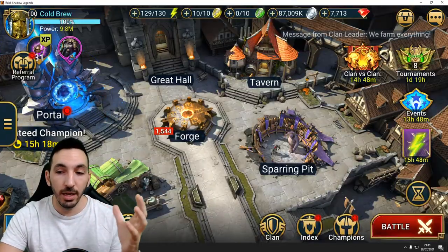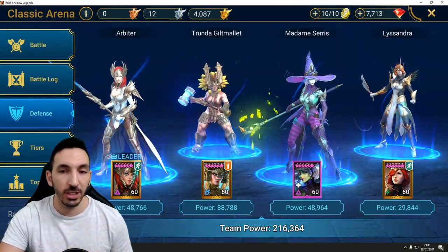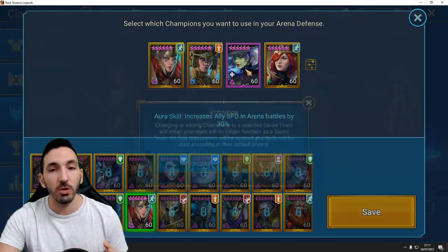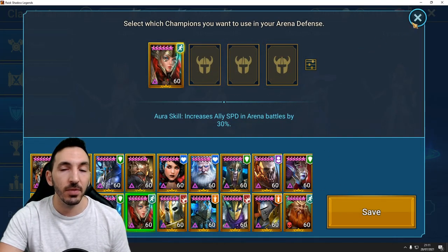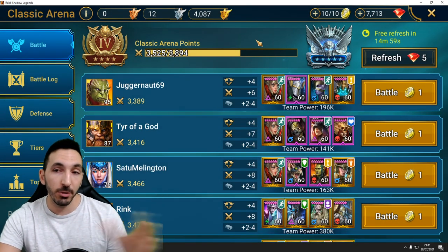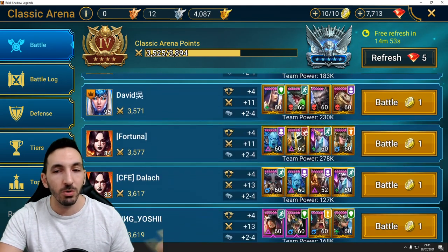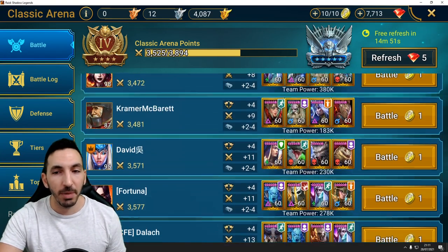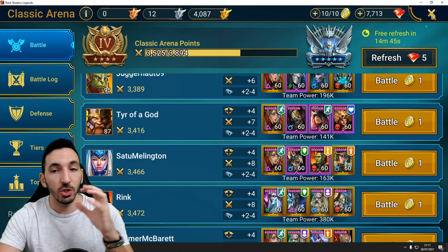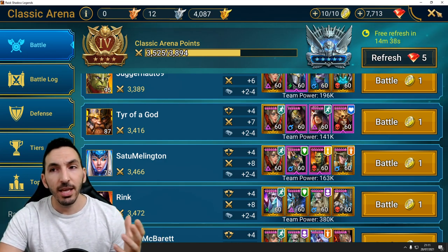Next up, we'll have arena events. Be sure to have your arena team ready, and always place one person on defense so you get attacked all the time, but be careful of not dropping a lot. When you have a single person on defense, you'll get attacked a lot, but that means you'll be finding easier opponents. You won't be near the top, especially if you're in Gold 4. The lower you are, the more reasonable the teams are going to be. The arena events usually come on the weekends during a fusion, so that's when you'll have the most time to be active and do those events.